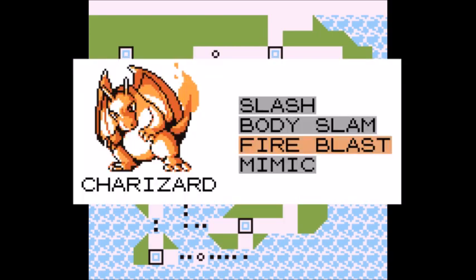A good moveset for Charizard would be Slash as its go-to move — it has many power points and always gets a critical hit. Body Slam is another go-to move, easily paralyzing the opponent and dealing high damage. Fire Blast is also helpful, with great damage output and a high chance of causing a burn. Mimic will also be helpful, allowing Charizard to copy one of the opponent's moves.